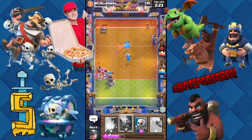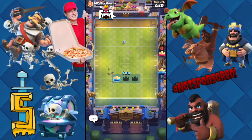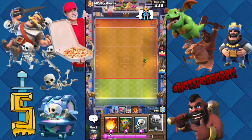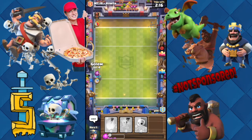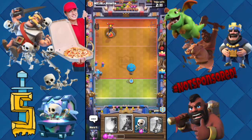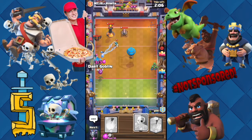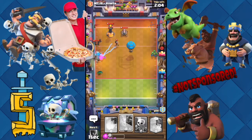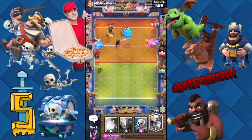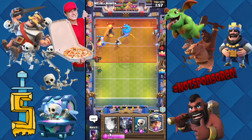We got our dart goblin problem here. Skeletons from the witch - holy crap, yes! Let's throw them a thumbs up. We got a golem, let's put that down and see what they do. They got something over there - let's get a dart goblin to take care of that, and we got some spear goblins defending.